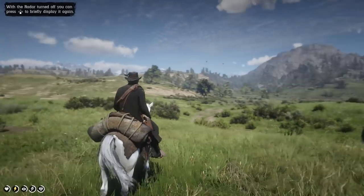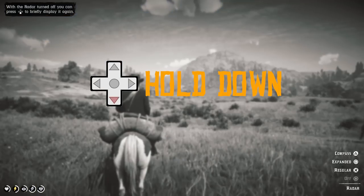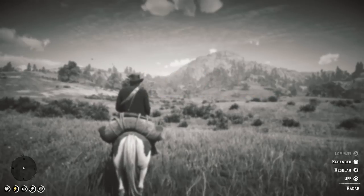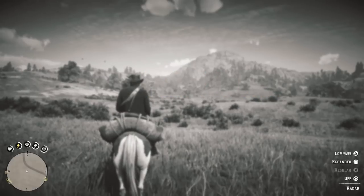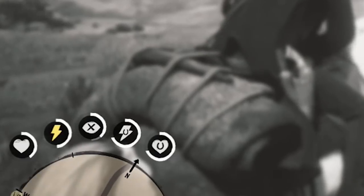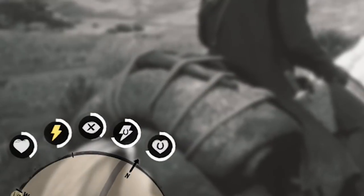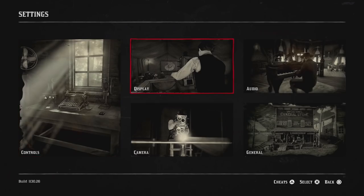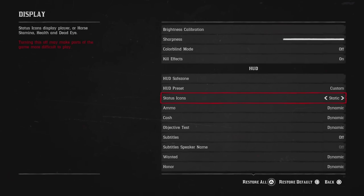For the radar, you have several options at your disposal. Simply hold down on the d-pad and select the type of radar that fits your style of play — from a compass only, an expanded radar, the normal one, or turning it off for a more immersive experience. If you would like your health, stamina, and deadeye cores to always be visible, you can change them from dynamic to static by going to Settings, Display, and besides Status Icons, set them to Static.